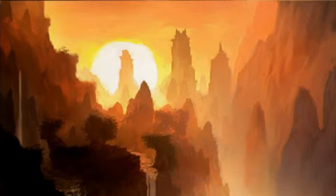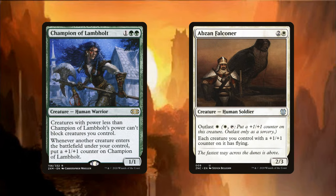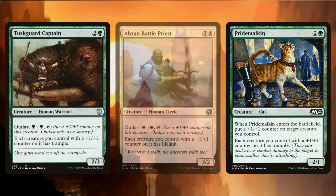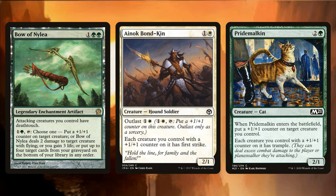Last but not least, we have some creatures that give abilities to all of our creatures with +1/+1 counters. Ainok Bond-Kin gives them all First Strike. Abzan Falconer can give them all Flying. Champion of Lambholt can make them all unblockable. Pride Malkin and Tuskguard Captain can each give our creatures Trample. And Abzan Battlepriest gives them Lifelink. Watch out for those Trample and First Strike abilities, especially when paired with Bow of Nylea, which gives our attacking creatures Deathtouch. If you're unsure how First Strike and Trample interact with Deathtouch, tune in to some of my later videos, or hit that subscribe button, where I'll start making videos about gameplay aspects, corner cases, and decision making.